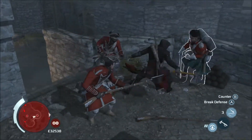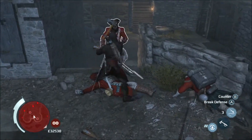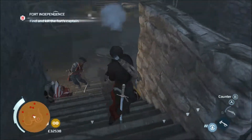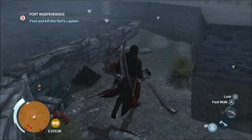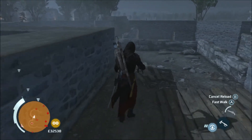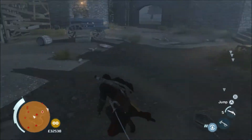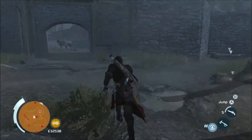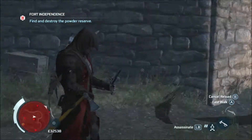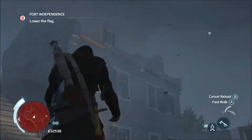Anyway, just going through this fort. If y'all have any questions about how to do a fort, I have another video posted on it, or you can follow this one — it's quite simple. Just go in there, take out the captain, blow the powder reserves, and take down the flag. You can use the powder reserve as a distraction, or just go in there and start causing chaos. You can't take down the flag until you kill the captain and destroy the powder reserve, so you have to wait to do that part.